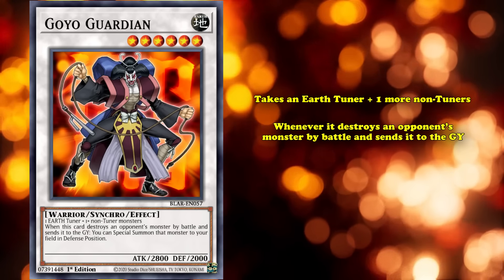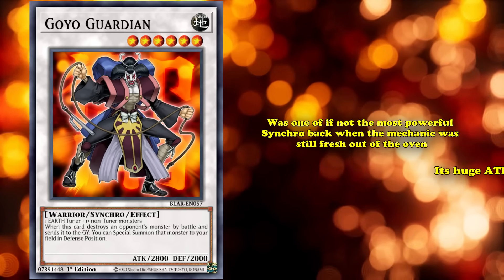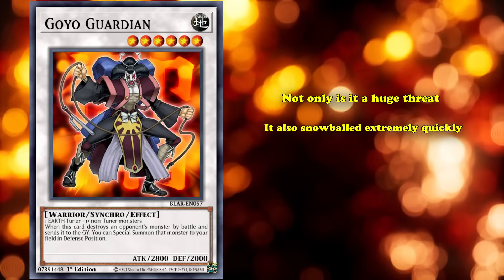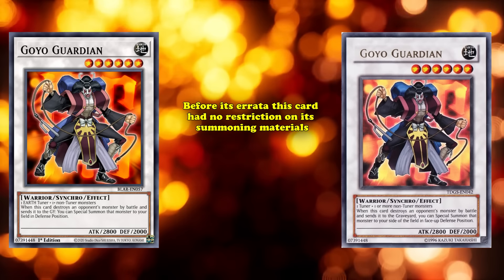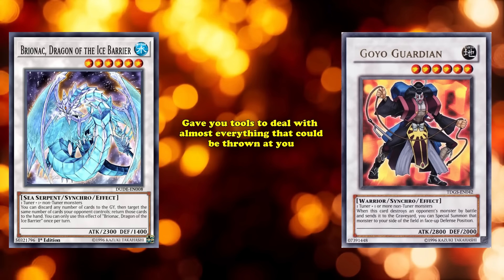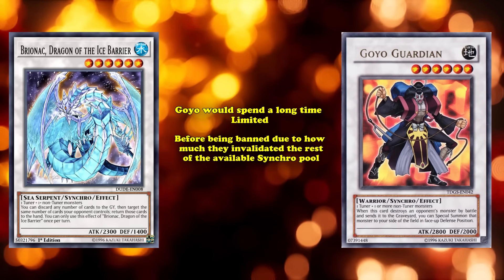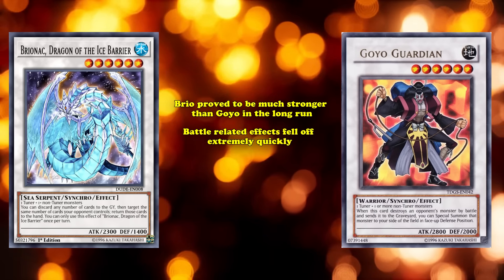And at number 2, we have Goyo Guardian. This is a level 6 synchro monster which takes an Earth tuner plus one or more non-tuner monsters, and has 2800 attack. Whenever it destroys a monster by battle and sends it to the graveyard, you can special summon that monster to your side of the field in defense position. Goyo was one of, if not the most powerful synchro back when the mechanic was still fresh. With a gargantuan attack stat of 2800, it eclipsed not only all other synchros of its level, but also many of the higher level ones. It snowballed extremely quickly, as its effect turns every successful battle from a plus 1 into a plus 2. Before its errata, this card had no restriction on its summoning materials, and level 6 synchros were really easily accessible, making decks like Blackwings a considerable force within the metagame.